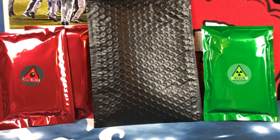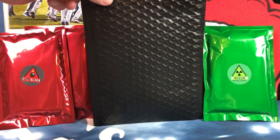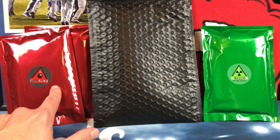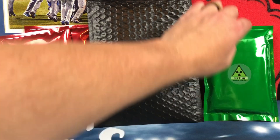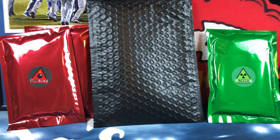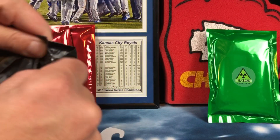Today we picked up a Dynamite Sports repack — three of his options, all football. He does have basketball and baseball as well but today we picked up football. The cheapest option is a Firecracker repack, then the next level up is the Bomb Pack — we got two of those because he was running a special when I bought these, it came with two Bomb Packs and a Firecracker Pack. Then his top of the line is the Nuclear Bomb Pack. Let's start with the lowest option and see what we can pull.